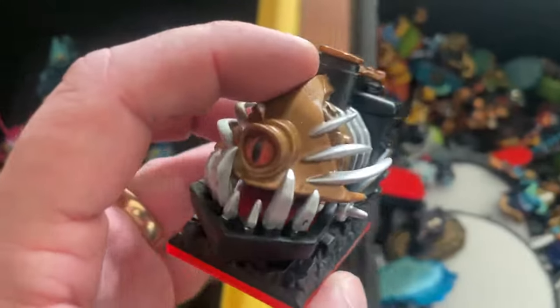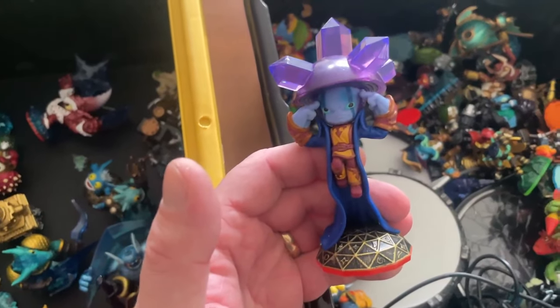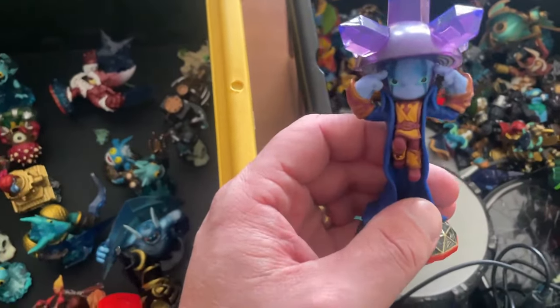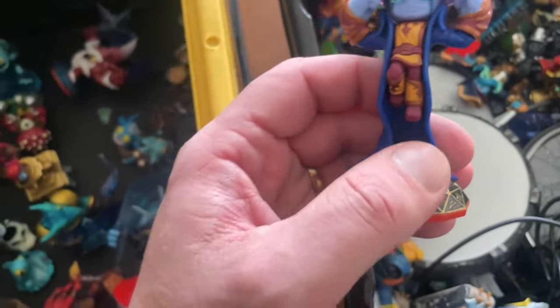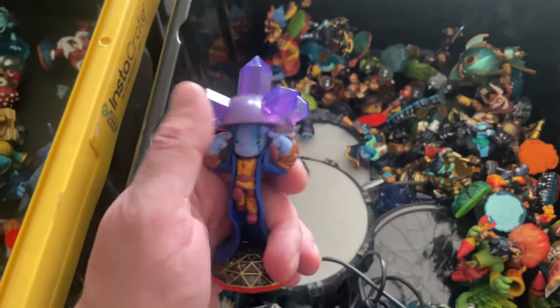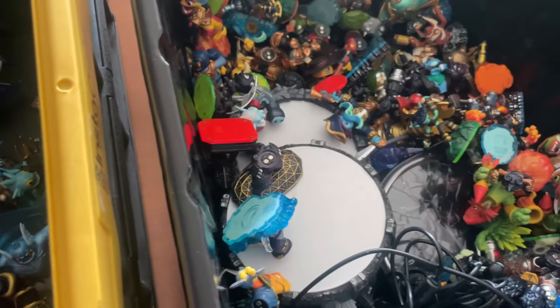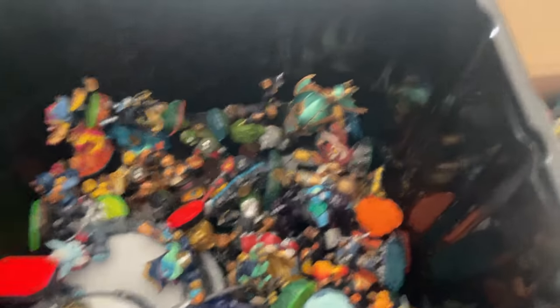The Nightmare Express for Trap Team — another level pack. Funny Bone. Blaster Mine — this one used to go for a decent amount, I think around the $20 mark now, but a couple of years ago it was around $50. The prices fluctuate up and down all the time. I normally price mine to clear out — I don't want to be holding stock. I've probably paid less than a dollar for all these Skylanders, so I'm not too concerned about selling a little bit cheaper to move it on.